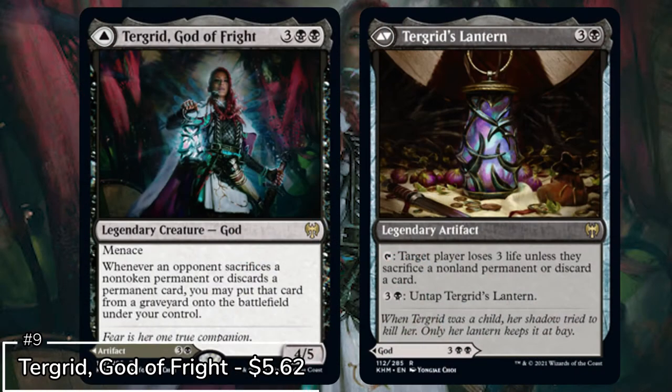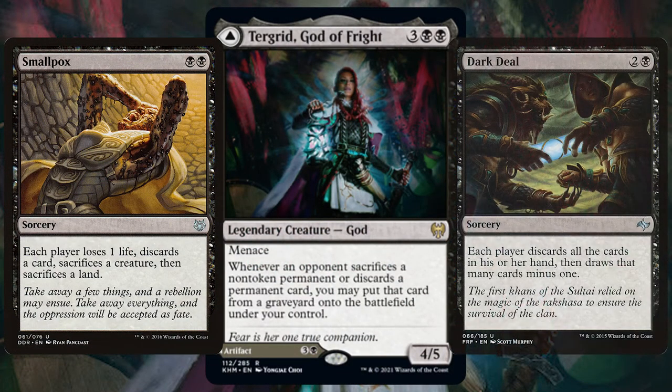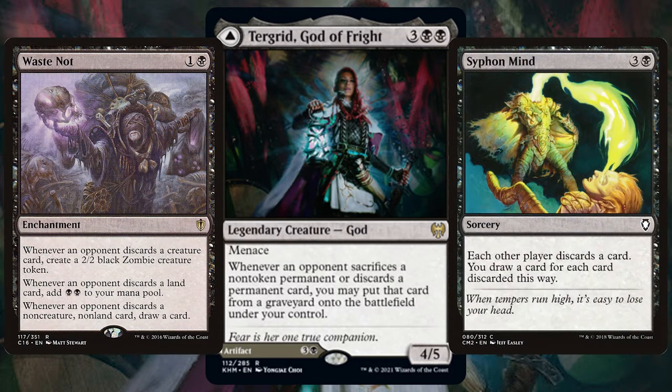Next on the list we have Turgrid, God of Fright. This new menace-loving god is all about that discard and sacrifice. Whacking cards like Smallpox and Dark Deal, force your opponents to discard cards and then get all those cards from the graveyard onto the battlefield under your control. Grab those cards like Waste Knot and Siphon Mind to really gain even more from those discards by creating more creatures and drawing more cards.